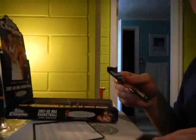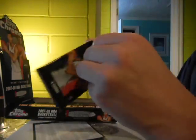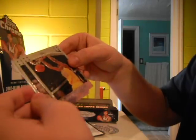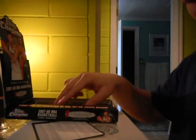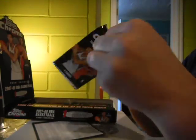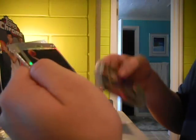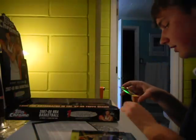Hopefully you guys can see the rookie. The Drexler is numbered to 999. It's my second time breaking Topps Chrome, although my first time breaking a full box. Got a Rodney Stuckey rookie on the back. Another refractor — this time a Julian Wright. And a very nice Joakim Noah rookie card. The Julian Wright refractor is numbered to 1499.